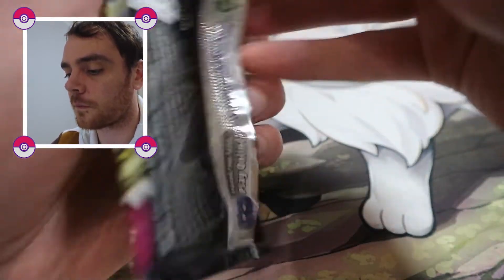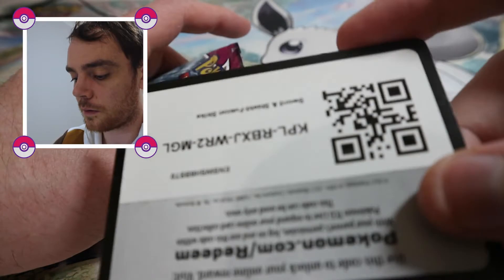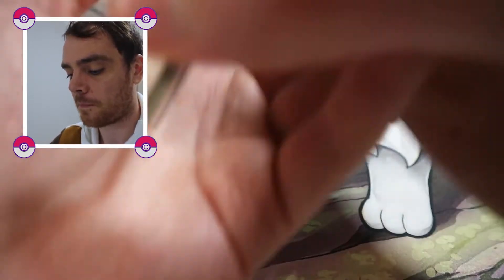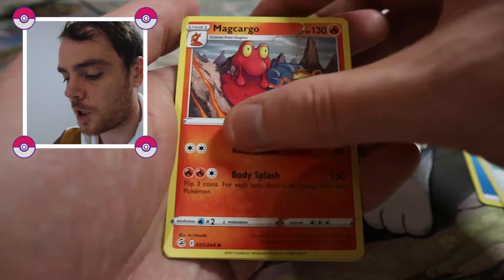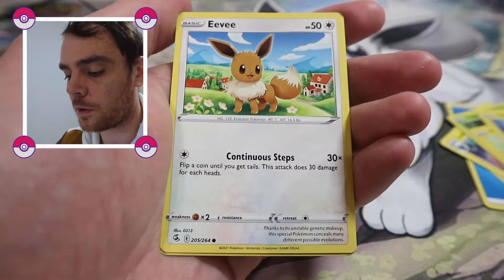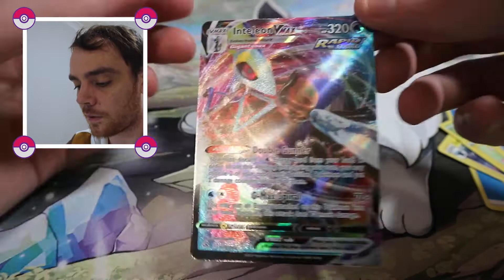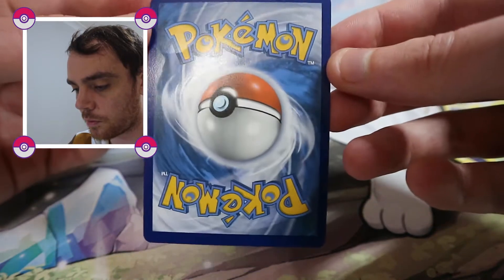Shooting Strike. That is the code card. And we've got four cards: Quick Ball, Luxio, Magcargo, Caterpie, Morpeko, Voltorb, Shieldon, Eevee, Gliscor Reverse Holo, and an Inteleon VMAX. Very nice. I think we've already got this one, but can't complain — not a bad pull at all.